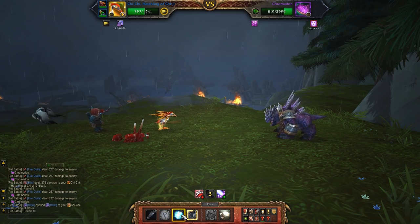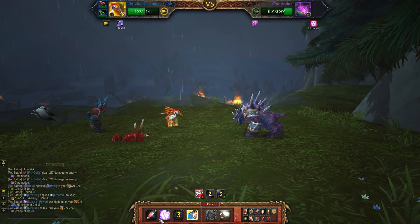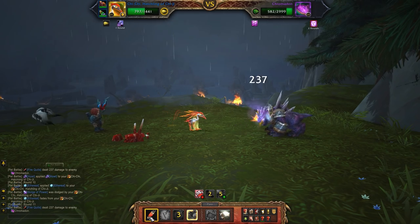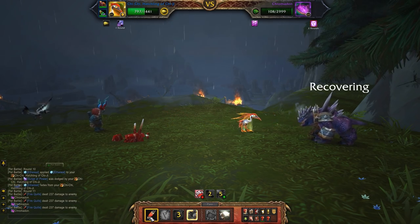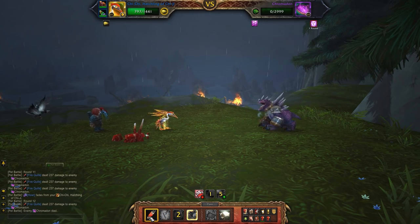He's gone ahead and Howled, so it's time for an Ethereal to get out of the way of the Surge of Power — we are immune to that. Nice little dodge there. And then just Fire Quills. You're going to get at least two hits out of this — 237 damage is nothing to be scoffed at with Chromadon. And there we go, we're done.